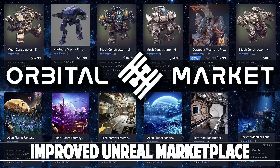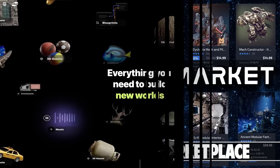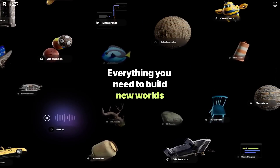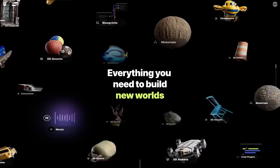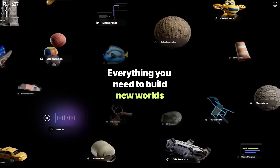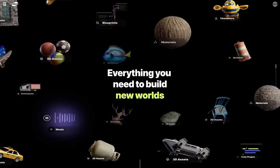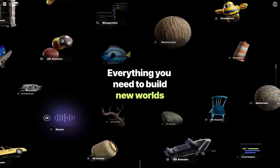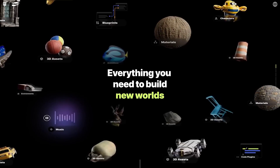Hello ladies and gentlemen, it's Mike here at Game From Scratch, and GDC just ended. At it, something called Fab by Epic Games was announced. This is a new online marketplace, game engine agnostic, that's going to bring a number of the Unreal Engine assets together. So we've got ArtStation, SketchFab, the Unreal Marketplace, Quixel Megascans stuff — all kinds of things are being put together in a universal game engine agnostic art store. This is going to be a huge deal, a great place to buy assets regardless of what game engine you work with.